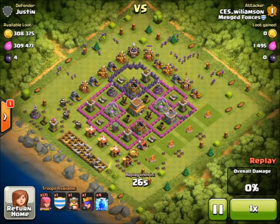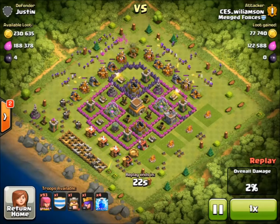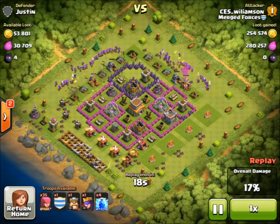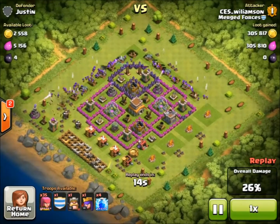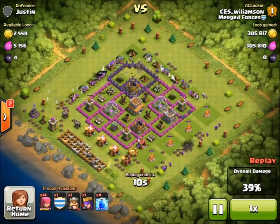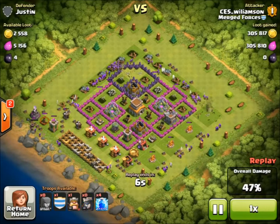Next we have a full mines and pumps raid. This one's really cool because all the gold and elixir is in the mines and pumps and there is so much available. Sadly pretty much no DE, but loads of gold and elixir — 300,000 of each. These are quite rare nowadays. We don't really find many of these but when you do it's just an amazing feeling because you get loads of loot from it.